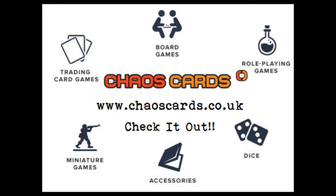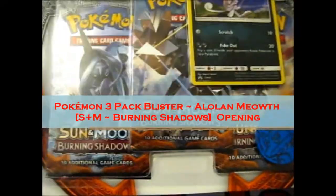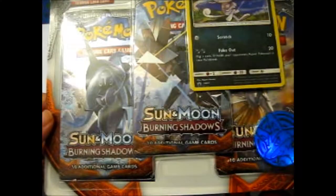All products in this video were bought from Chaos Cards, where you can also buy other trading card games, board games, role playing games, dice, accessories for said board or card games, and miniature games. We're here and I'm going to open this 3-pack Alone Meowth holo blister.